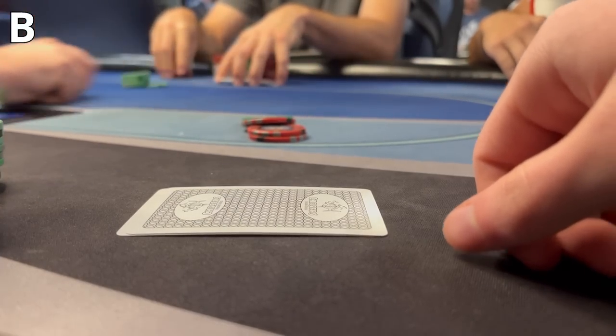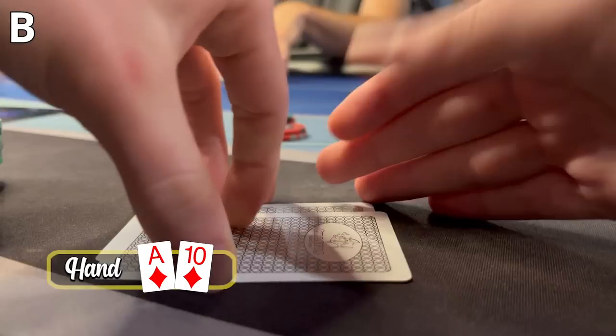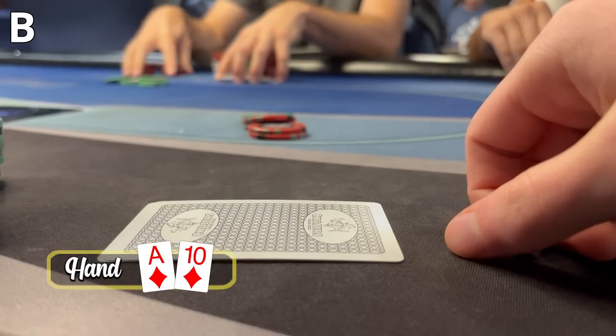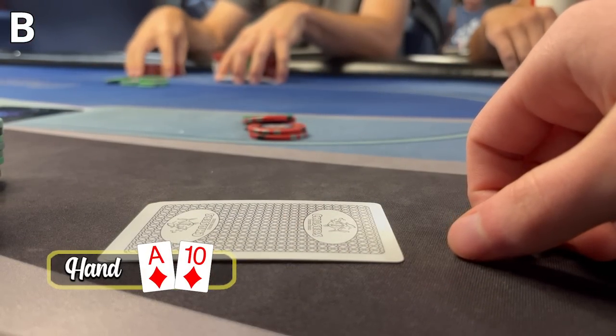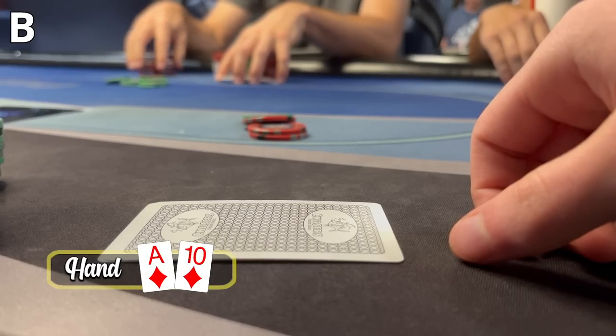Poker is a really easy game when you river the nuts, so I think my strategy moving forward is to just do that more often. In this next hand, we have Ace-10 of Diamonds in late position. There's a limper to me. I raise to $40, then the Straddler three-bets to $150. Without getting too nerdy, button versus blind, this is just a straightforward call, so that's what I do.